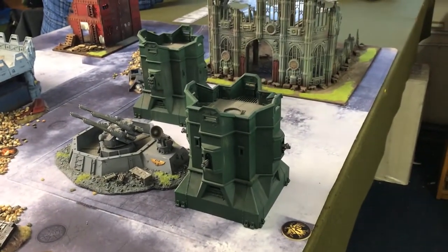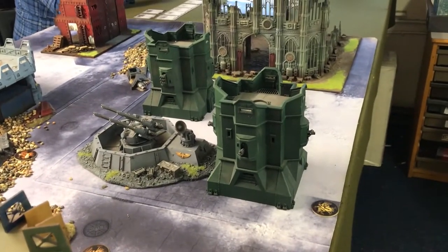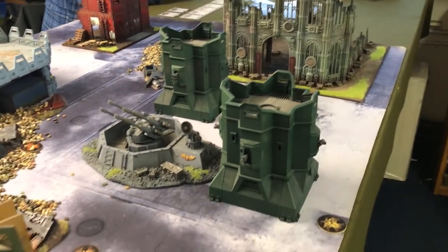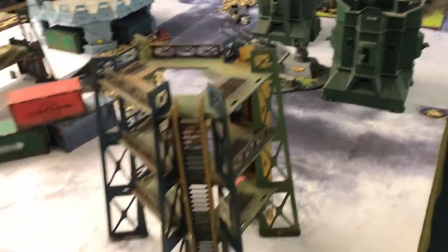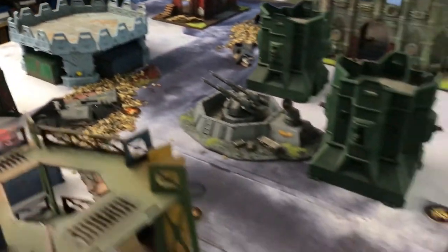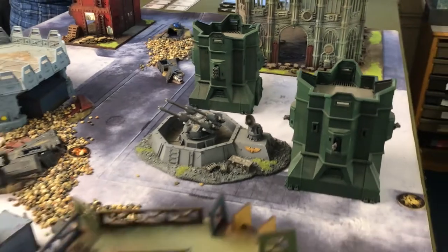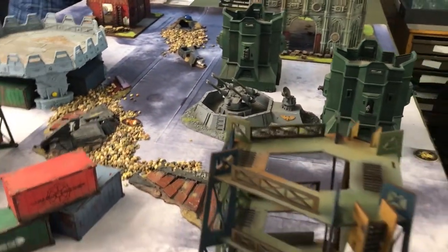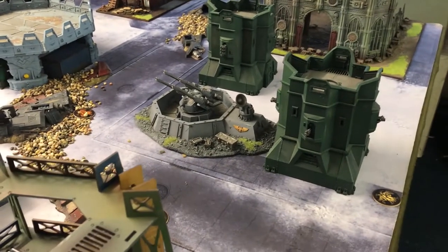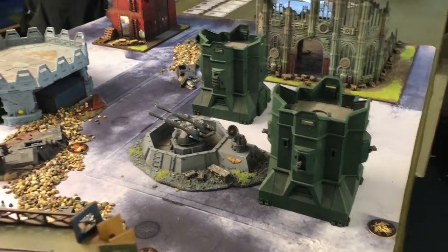I'm going to deploy some units, and following the standard match play rules, at least half of my army points-wise and unit-wise is going to be on the table. Luke is then going to suddenly turn up within six inches of that board edge and has to get across the board. We are using the reserve rules from the narrative game, so any units in reserve can turn up from turn two onwards with a dice roll of three plus — we're not guaranteed which units are going to turn up. By turn four those units will automatically arrive if not already on the table.